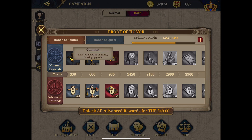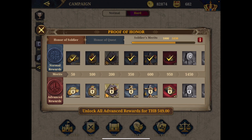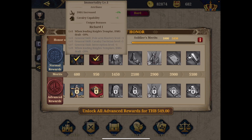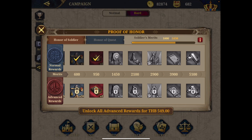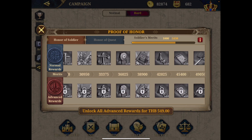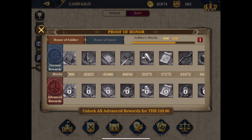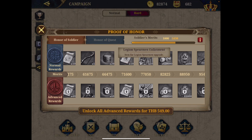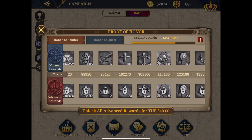The honor rewards start modestly — 50 medals at the beginning — but at a certain level you get Richard's unique immortality item, which for me was imperative to obtain. Further along the honor path, if you have Genghis Khan you can get the Bow of Stars. There are also Legion Spearman and Elisman units — important if you have Belisarius — plus Teutonic Assortment rewards. So upgrading your soldiers serves double duty: improving them in battle and building honor rewards.